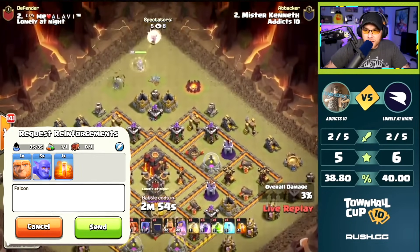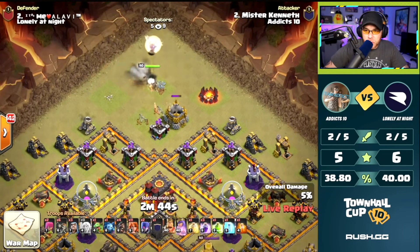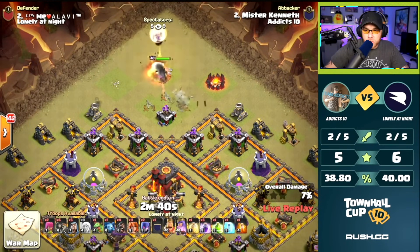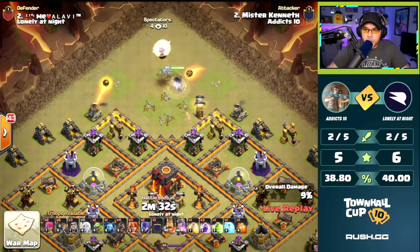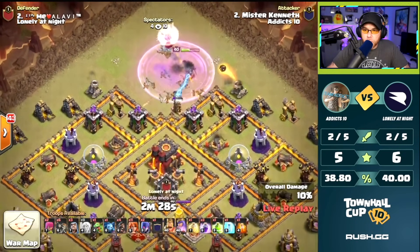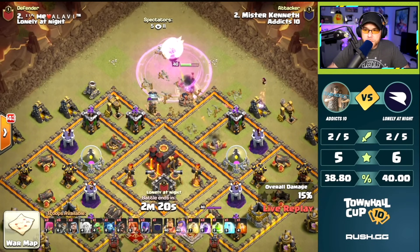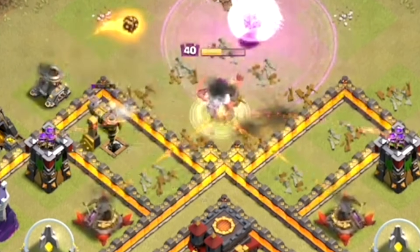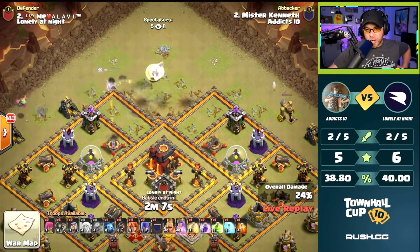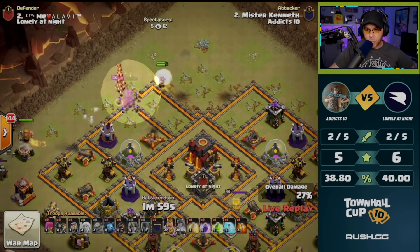We're going to see a Falcon. Let's see what Mr. Kenneth does here. Queen charged from the top, taking on Gold Storage, going into the Archer Tower. Two single target Inferno Towers in the center of this base. Rage spell to protect this Queen. Queen's going to negotiate into two X-Bows at once and an Archer Tower. Baby Dragon on the far left to funnel a little bit. Queen's health is riding dangerously low. Wall Breaker entry successful. Queen's ability has to be used.